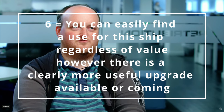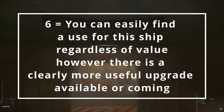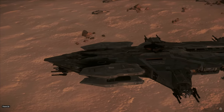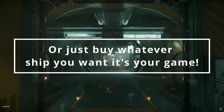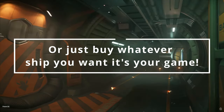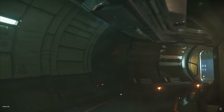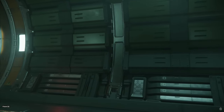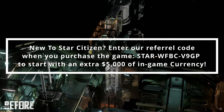I rate the Aegis Hammerhead a 6. You can easily find a use for this ship regardless of value, however there is a clearly more useful upgrade available or coming. In my opinion, it's an expensive anti-fighter sub-capital gunship — get a Redeemer instead. I'm not seeing why anyone should have a Hammerhead unless they can fully crew it. And even when fully crewed, I might say get a Perseus — though I can't say that for certain until the Perseus is in the game.